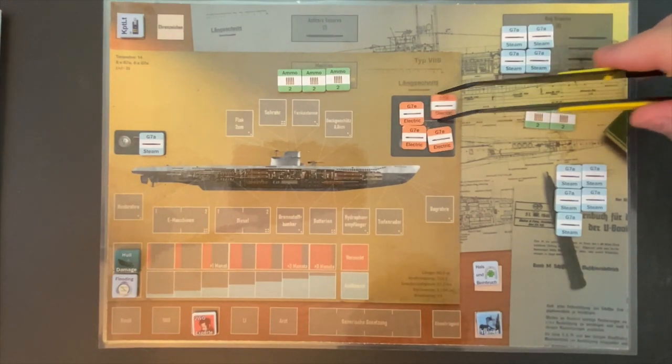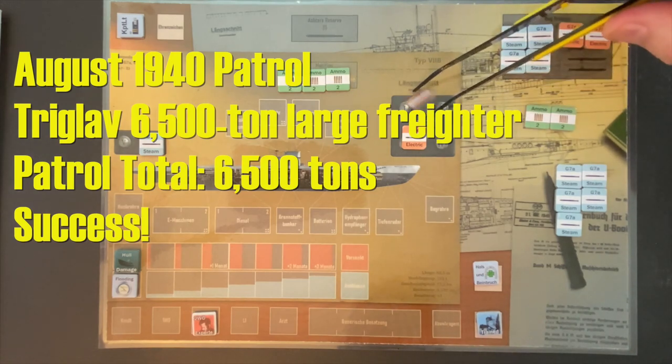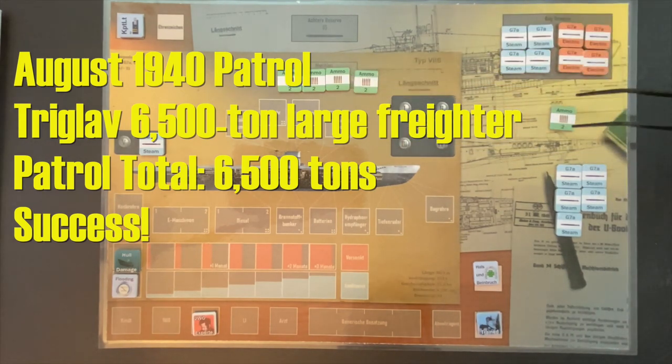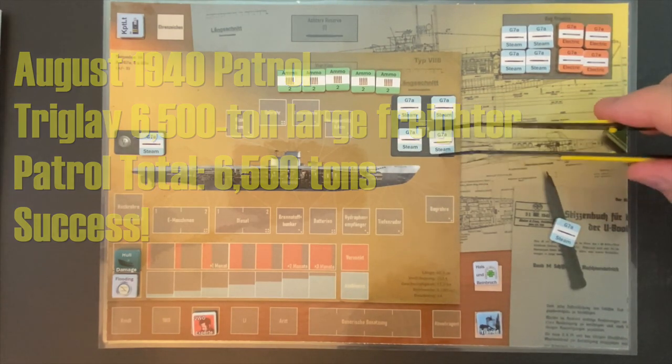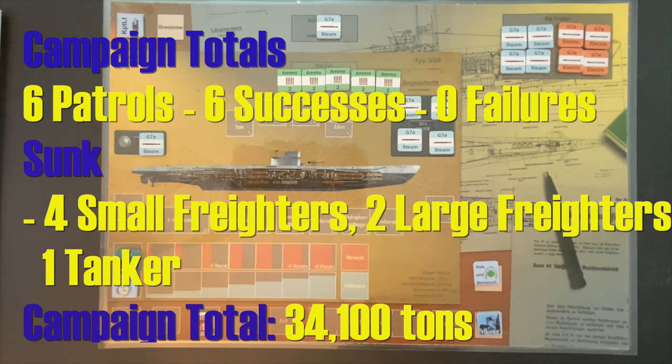We rearrange the torpedoes in the pen and refit U-86 for our next mission — it'll take a month. That was August of 1940; we'll spend September in France and head out for patrol number seven in October of 1940. Summary: six patrols, six successful missions, seven ships sunk in total. This patrol we put down the 6,400-ton Triglav, a large freighter, giving us a total tonnage of 34,100 tons — still about 16,000 tons short of avoiding the defeat category. We have a long way to go, as 100,000 tons is the first level of victory.